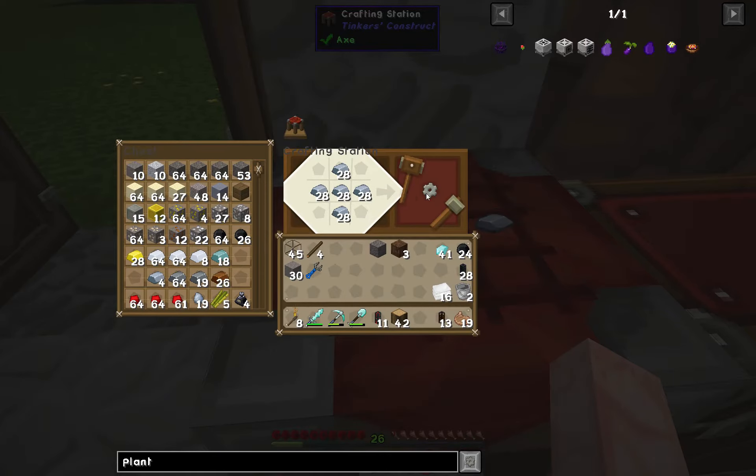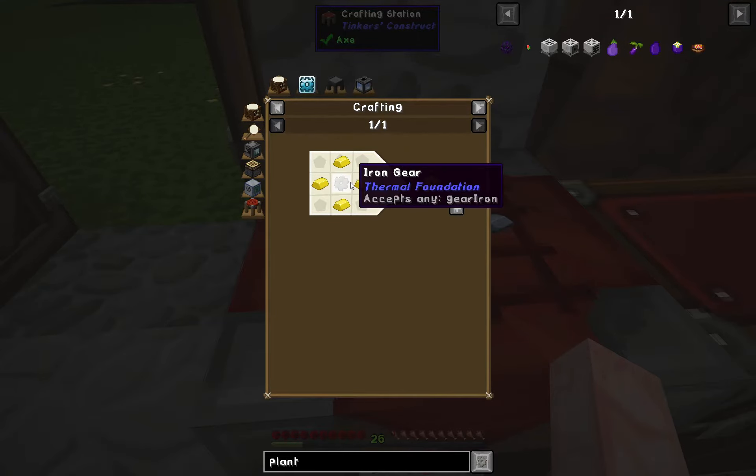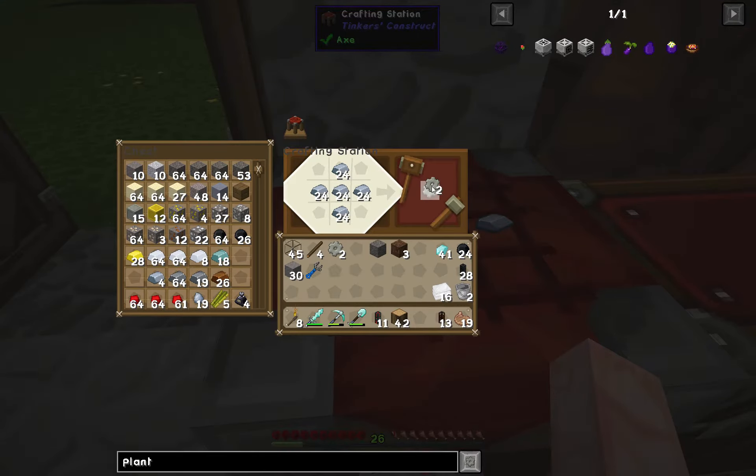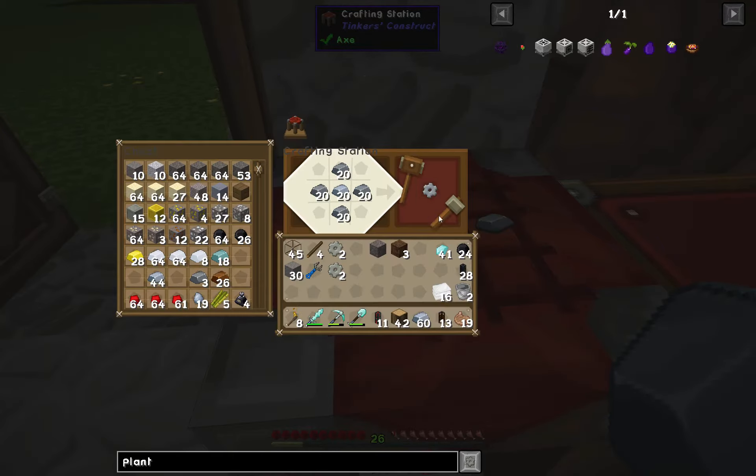Obviously, we're going to need two iron gears for this guy. And the gatherer is going to use gold gears - I think we have to use iron - so I need two more for him. And then we're going to need some tin gears.